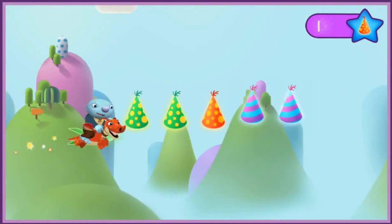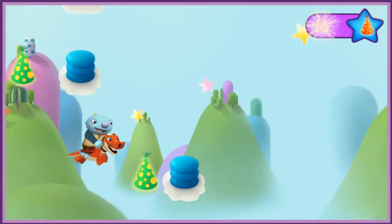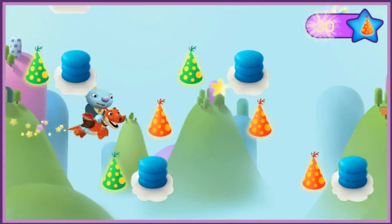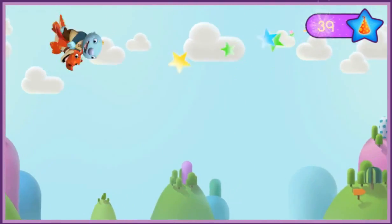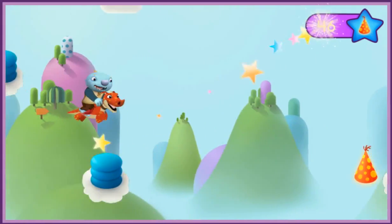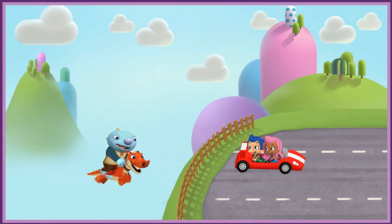Fly over boost pads to go fast. Woo-hoo! Norval, bumper ahead. Wahoo! Let's ride up that rainbow ramp, Norval. Wahoo! Hey Molly and Gil, here we come with the magic party hats.